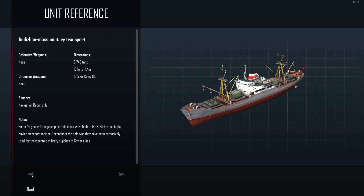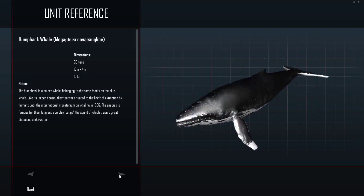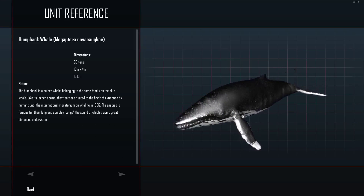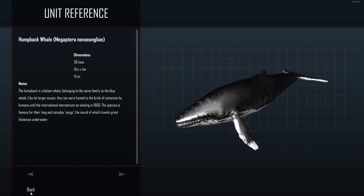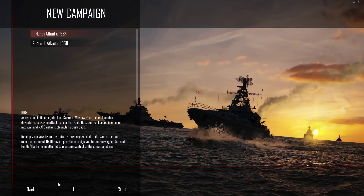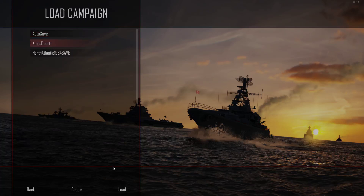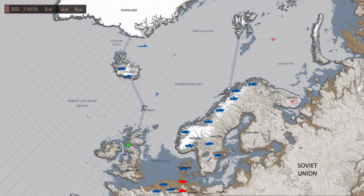The reason they have marine animals in the unit reference is that you can totally run into them as contacts. They'll tell you, 'hey, we have contact, it's big enough.' You'll have to match your sonar contact to find out if it was a humpback whale you're tracking. So I'm going to load my game — I already went out and received my first orders for this mission.